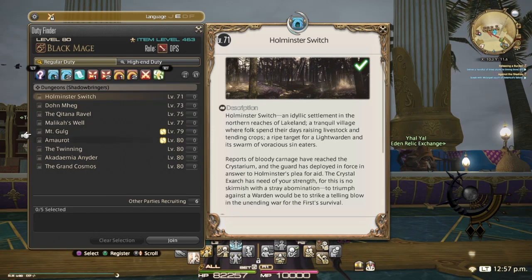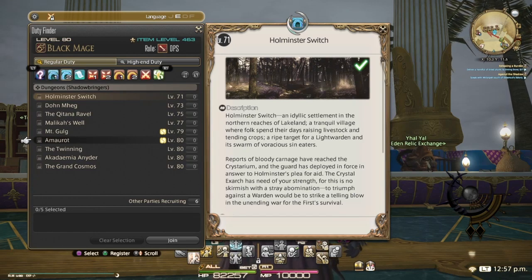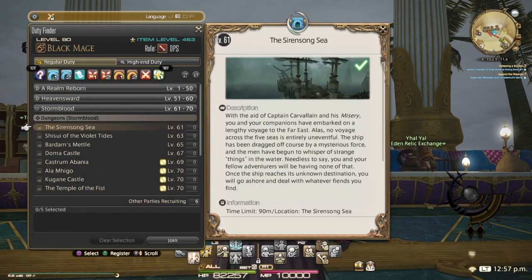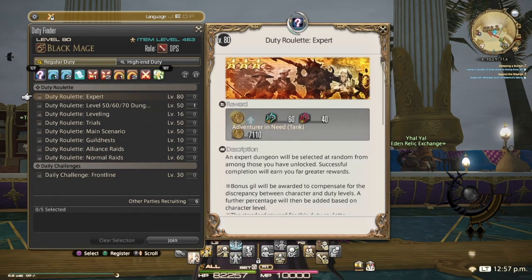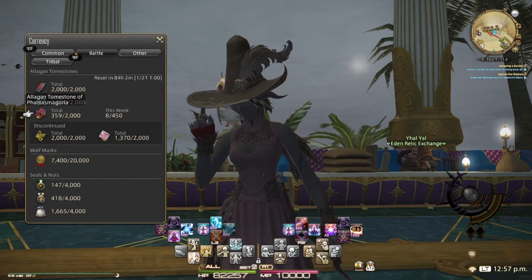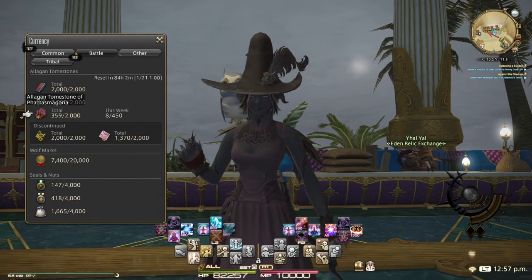So once you hit 80, you have a few things. Once you finish story and you hit 80, you have a few things to unlock and do. You have a few dungeons to unlock, the last right now being the Gradon Cosmos, which drops 445 gear — not so great, but it is where your tomestones come from. So unlock all that and start farming each day, once a day, your daily expert roulette. If you do your expert roulette once a day, you will reach your cap for the week of 450 tombstones of Phantasmagoria.